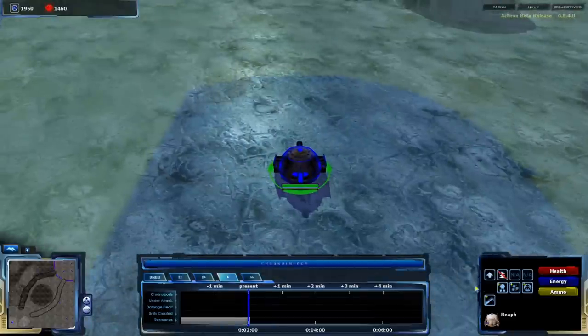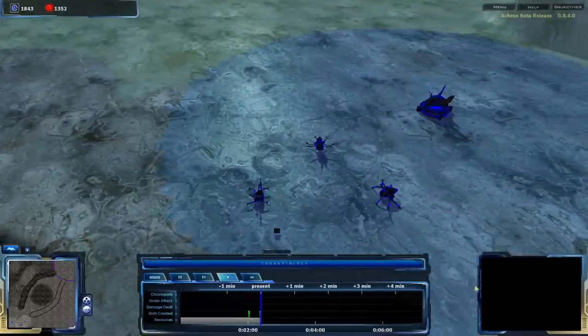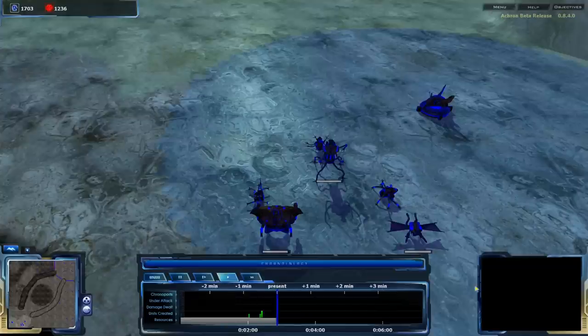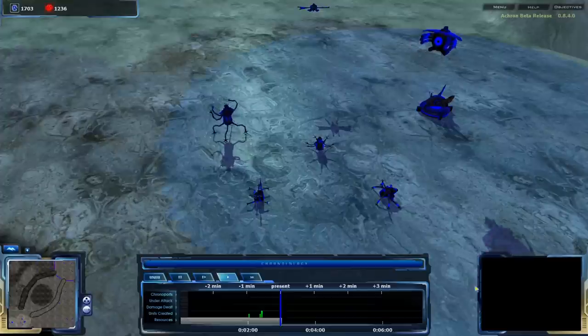Once we get a spire, we can build anything from this triad. Let's start progenerating! Now we have three pod class units.